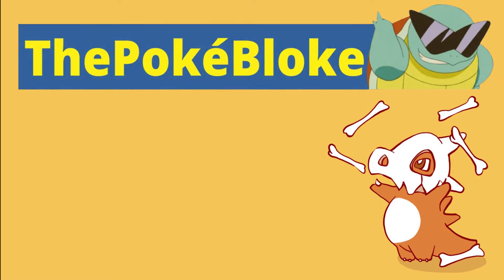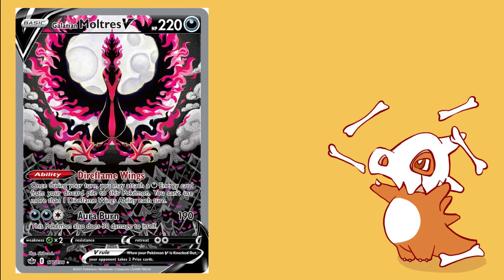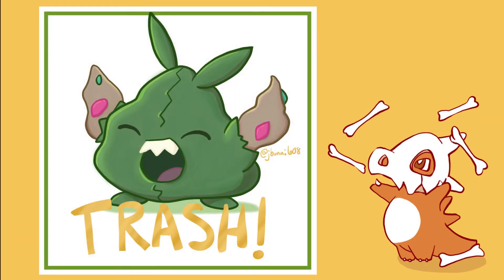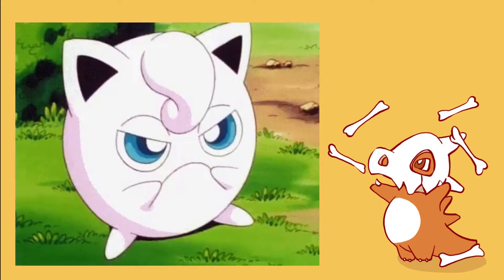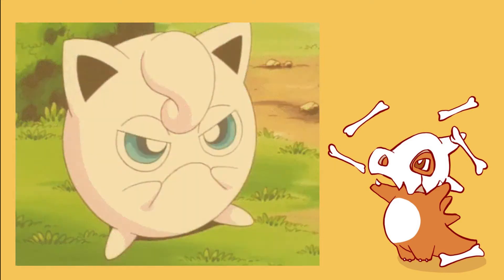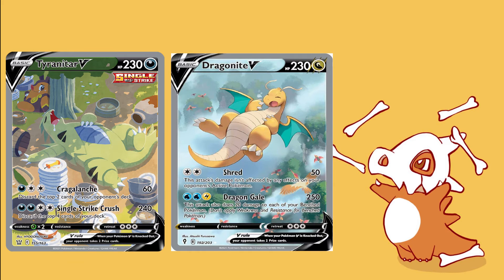2021 overall was a pretty amazing year for alternate art Pokémon cards, but wherever there's treasure there's often a bit of trash. In this video we're going to be looking at probably some of the worst alternate art cards you can get, considering the extremely low chance of actually pulling any alternate art card — whether that be a V, which can often be around one in 100 packs, or a V-Max, which could be one in 300 packs. If you get one of these today you're going to be pretty pissed off instead of pulling an alternate art V-Max Umbreon or an alternate art V Tyranitar or Dragonite.